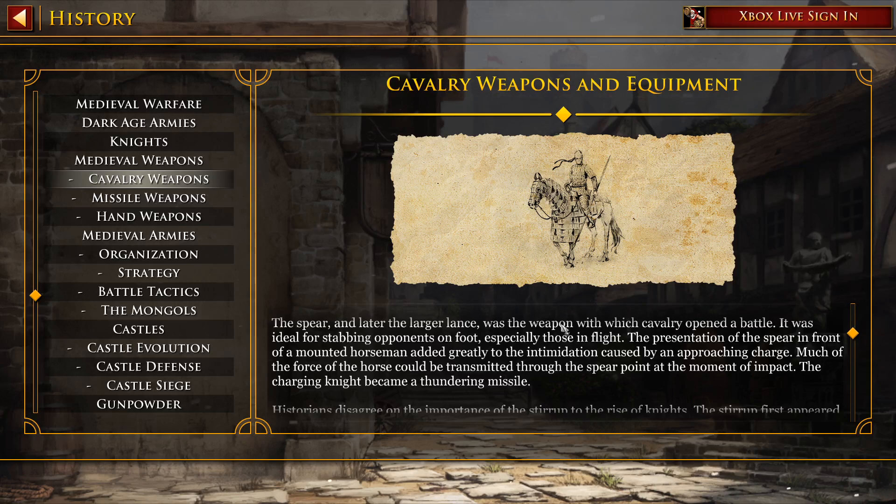The spear was ideal for stabbing opponents on foot, especially those in flight. The presentation of the spear in front of a mounted horseman added greatly to the intimidation caused by an approaching charge. Much of the force of the horse could be transmitted through the spear point at the moment of impact. A charging knight became a thundering missile.